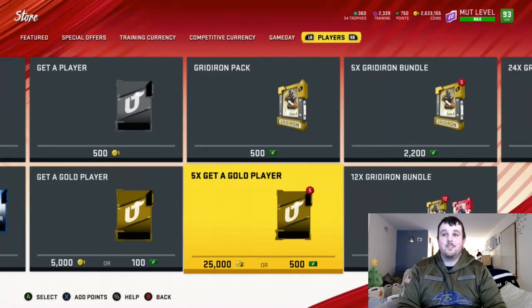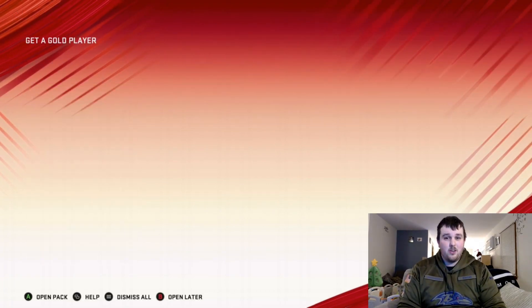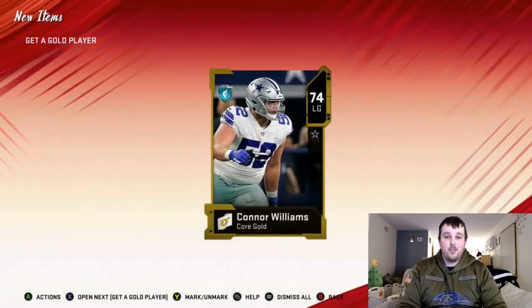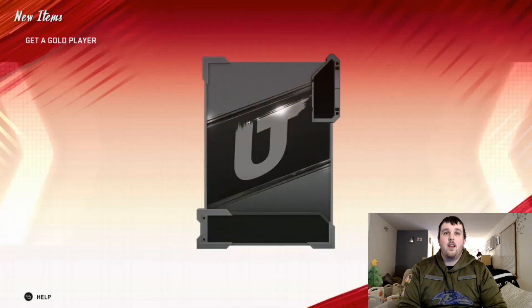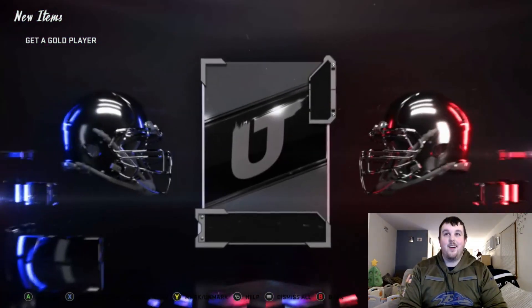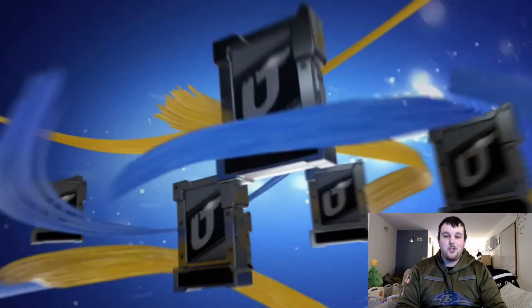We did pull one elite out of those gold packs so we don't quite make 25k back, but we're still plus from our previous packs, plus we got all those golds and silvers so we'll get some training out of it too. I could sell them all and probably pick up another 20 or 30k, but it's not worth my time. Just on golds now — Amir Abdullah. Sometimes these packs are hot, like we just got an NFL Playoff player, but it's only an 83 Kendrick Bourne, so sometimes they're not.